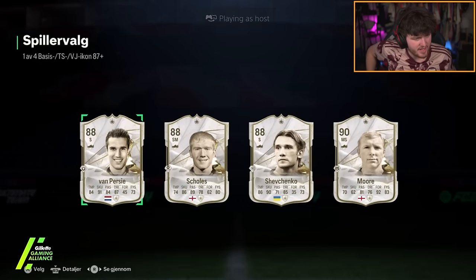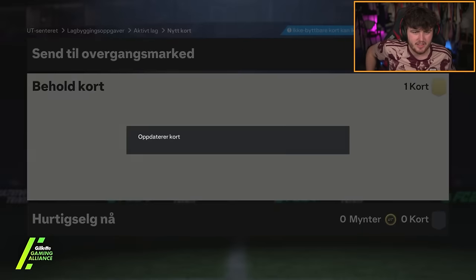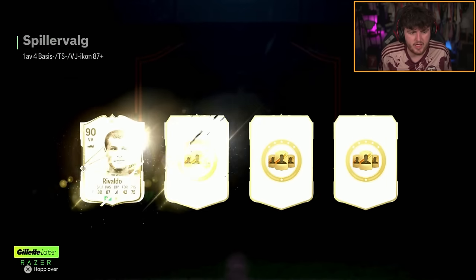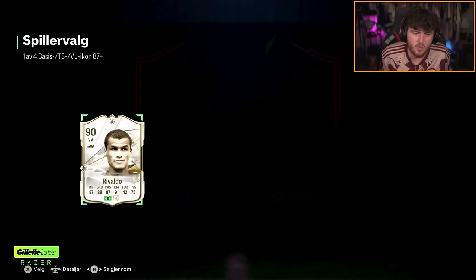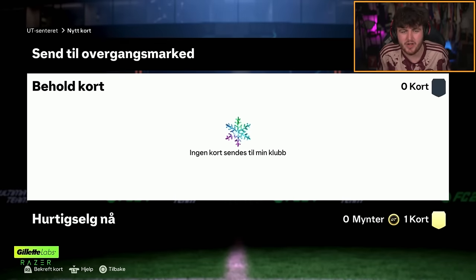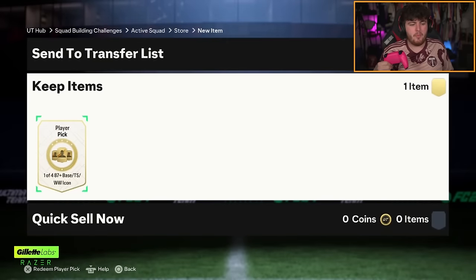What is it with these icon player picks today? They're either all base and terrible, or maybe there's one base that's okay, but they're just not hitting today. 98 Bobby Moore is the pick there — fodder, not great. Next icon player pick — will this one be better? You just want better versions. Give me a winter wildcard Drogba and we're happy — Rivaldo there, give me a Ronaldinho. It's just close but no cigar.